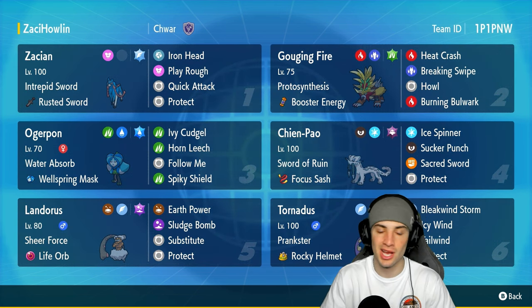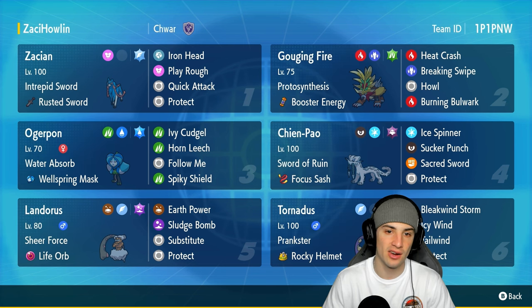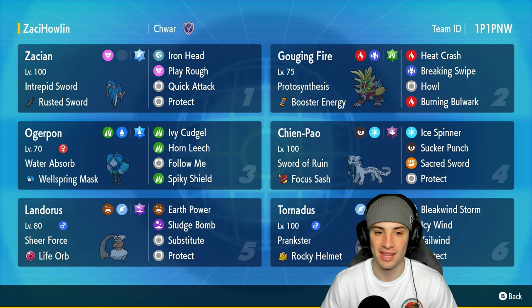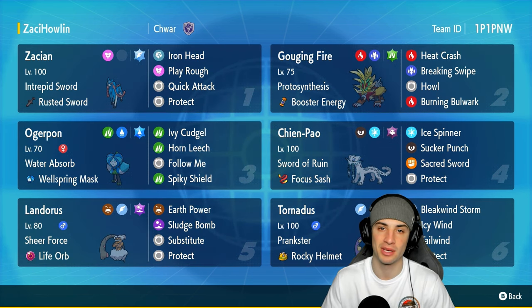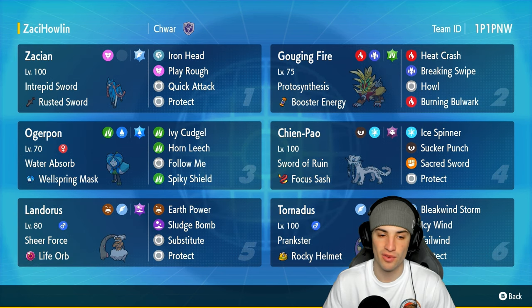Zacian has the Rusted Sword as its item, with its ability giving it a plus-one attack boost when it hops onto the field and changing it into its Crown form. It has Iron Head, which changes into Behemoth Blade, Play Rough, Quick Attack for first-turn priority, and Protect — you gotta love Protect in double battles. Other Pokemon on today's team include Chien-Pao, which will pair up next to Zacian for an even bigger attack boost, and Gouging Fire with Heat Crash, Breaking Swipe, Howl, and Burning Bulwark.